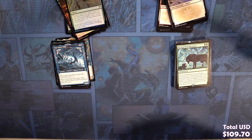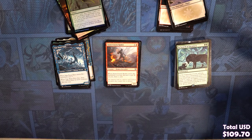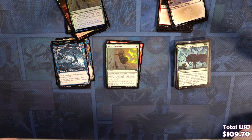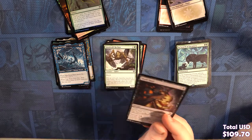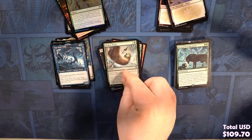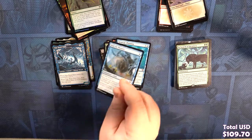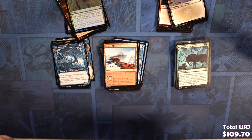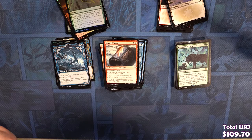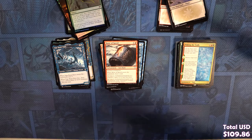Alright, let's do it — our last four packs! All for a Foil Valki. Valki! Here we go — give me something OP. Commons: Seize the Spoils, Revitalize, Raven Form, Shackles of Treachery, Goldvein Pick, Guardian Gladewalker, Jarl of the Forsaken, Raven Wings, Draugr Thought Thief, Frostbite. Uncommons: Basalt Ravager, Hailstorm Valkyrie, Moritte the Frost. Our rare is Waking the Trolls — which I do online every day. Arctic Tree Line.